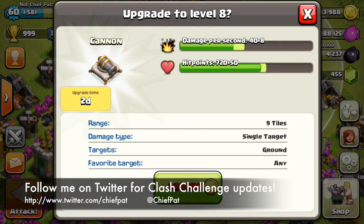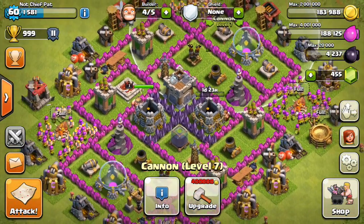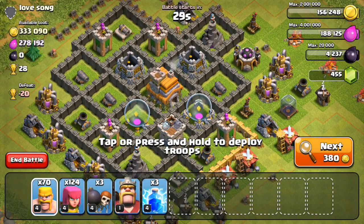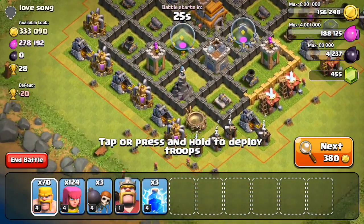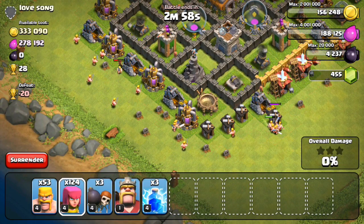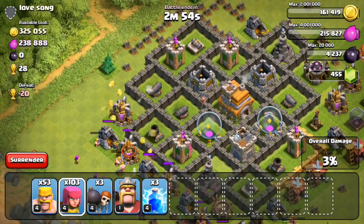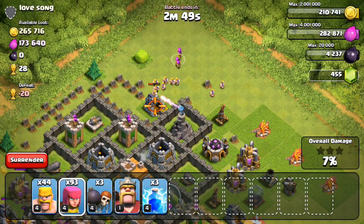So first of all, I'm going to upgrade that first gold storage that we've been talking about — I think over the last three episodes people have been begging me to upgrade that. And then I'm also going to do that cannon that I've been talking about, and then for the rest of the gold I definitely want to upgrade the other gold storage. I'm also going to upgrade either the Tesla or the air defense, which are really two of my last defensive upgrades, and then I'm going to keep focusing on walls just a little bit and start upgrading some of the barracks with my elixir.